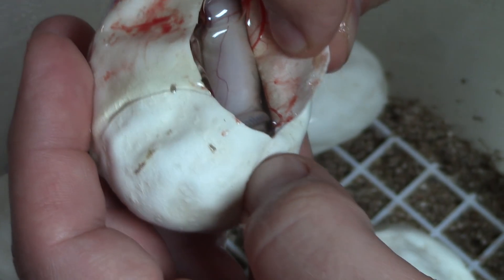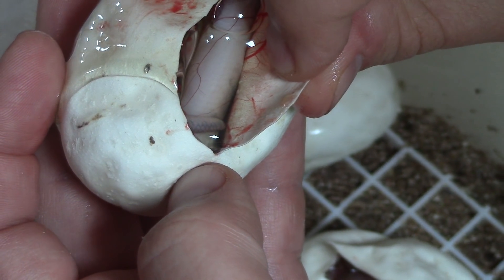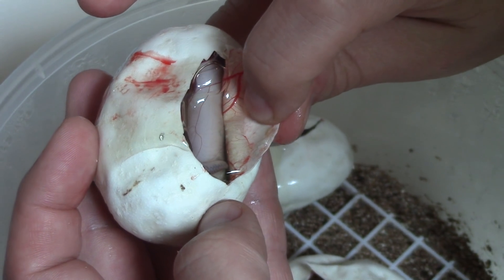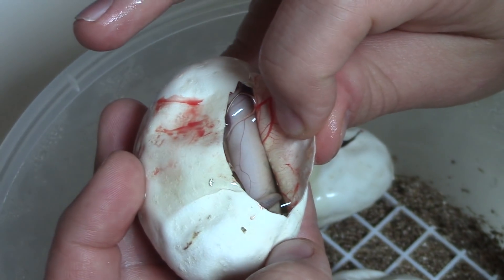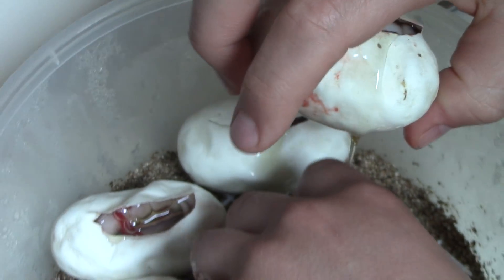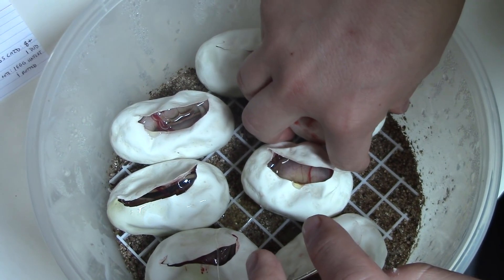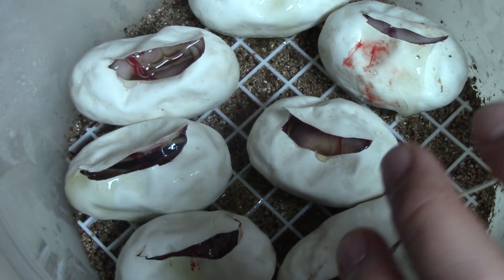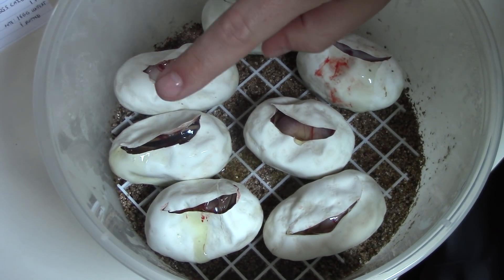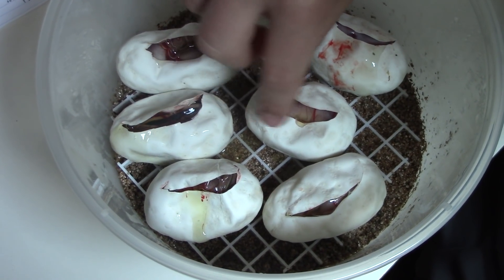This is a ghost — at least I can tell by the tail, this is a ghost something. Ghost gen stripe — what else is in it, I can't tell. Just to recap, we got seven animals here and they're all gen stripe, but I can't tell you more than that. I'm hoping this is a bog monster, this looks like a gen stripe ghost.